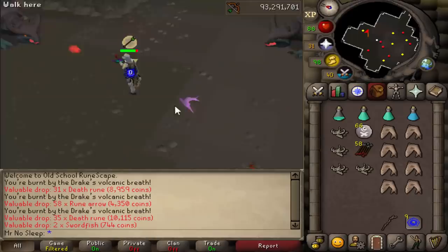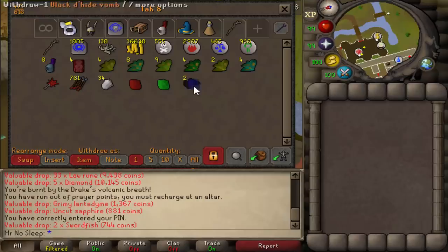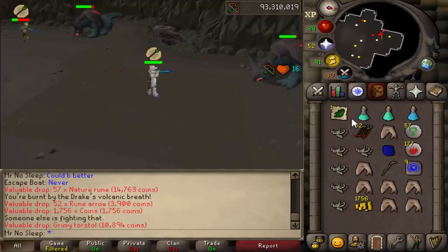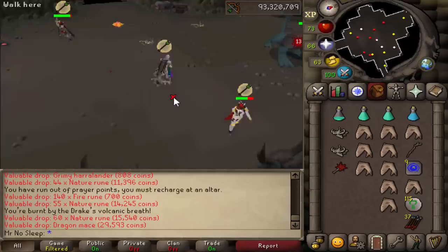They can be assigned by the new slayer master Konar and also by Nieve and Duradel. Looking at the wiki, their main weakness is magic and melee — I don't actually see range listed, which is interesting. The blowpipe was faster than whips and I'd say faster than a rapier as well. However, one melee weapon that was completely out-DPSing my blowpipe was a scythe, and I recorded a friend using one during this video so you can see the comparison.